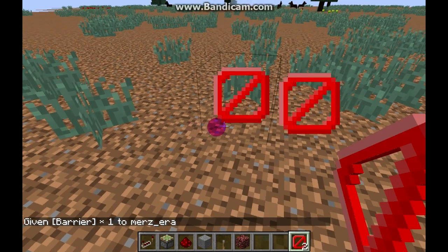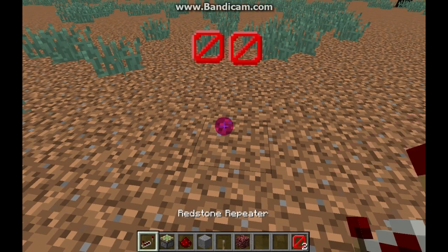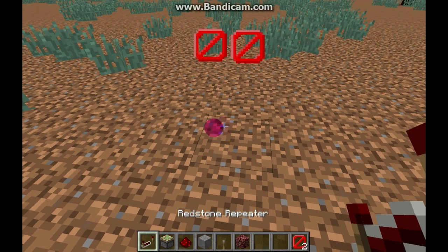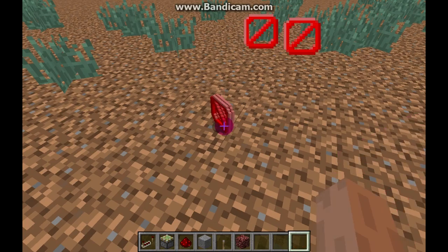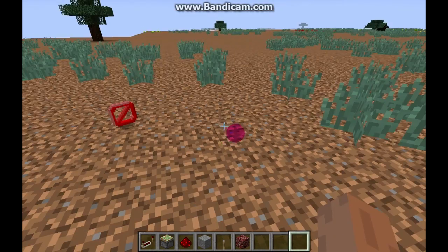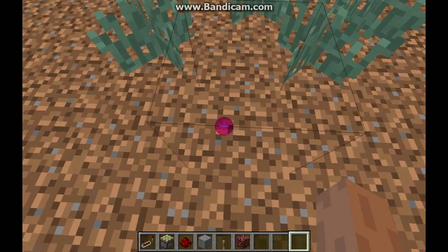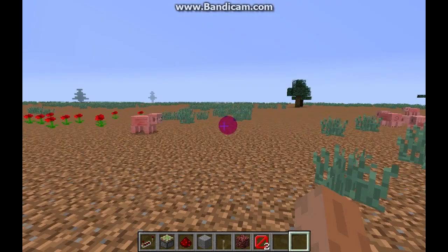The barrier can be invisible, but see it following my look. If you throw it, it will be invisible — see that? I know that it would be invisible. See that — that's the barrier. This is how the barrier works.